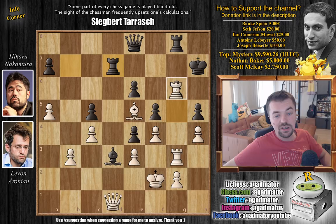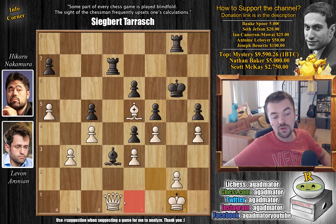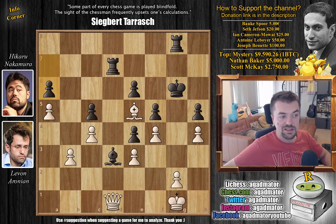Hikaru played Rook to d7, so Levan's sacrifice is of course well worth it — he captures on g6, Hikaru has to capture with the queen, and now Rook captures on g6, King captures on g6, and King to g1. Now Levan has a queen and bishop against two rooks and a bishop. It seems like black should have enough material to counter white, but these are bishops of opposite colors — the light square bishop cannot oppose the dark square bishop — and it's white who is attacking here.